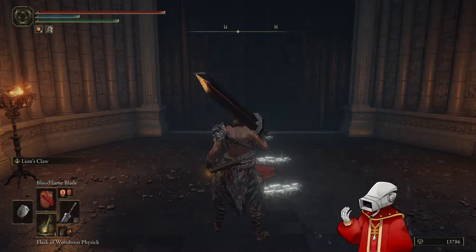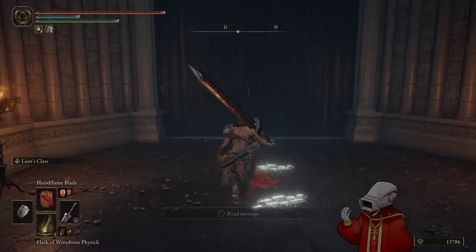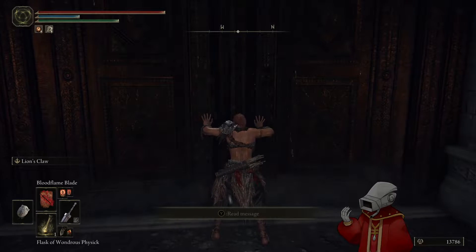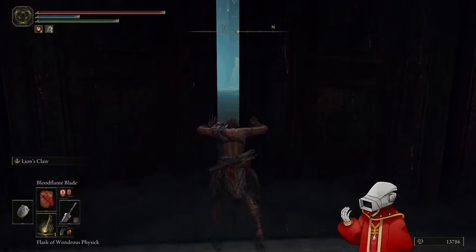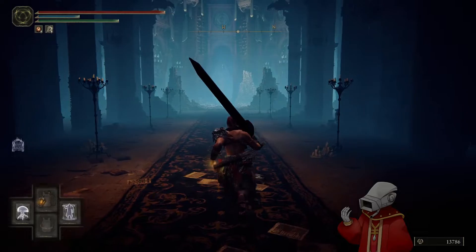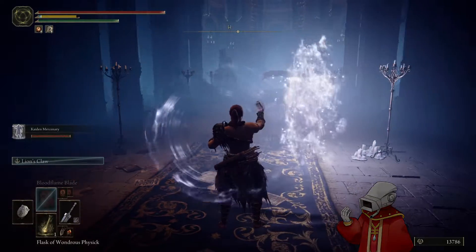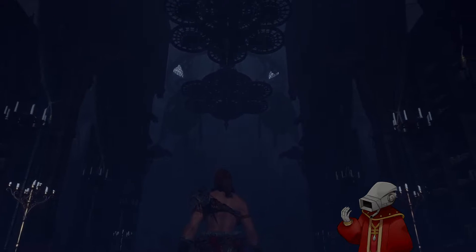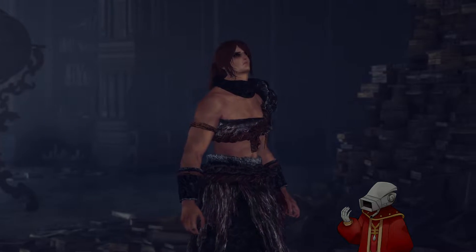So between my Physic, the Bloodflame Blade, and Flame Grant Me Strength, I get a fairly sizable amount of buffs. We'll look at those numbers after I complete the fight, because I don't want to have to rest up and run back here. We'll be recording every attempt, so if I lose this attempt I'm gonna try out the Kaiden Sellsword — I want to see how he works; I've got enough mana for him now.